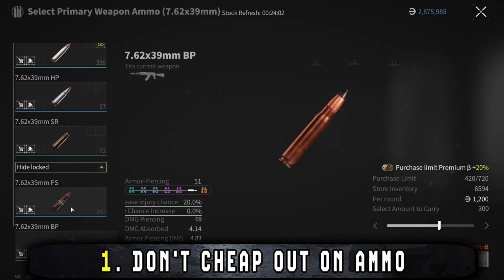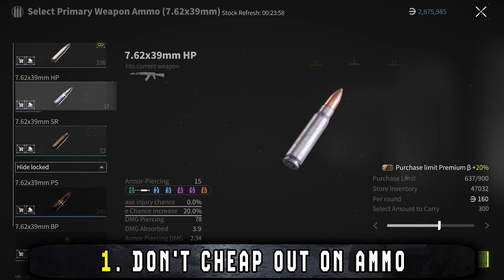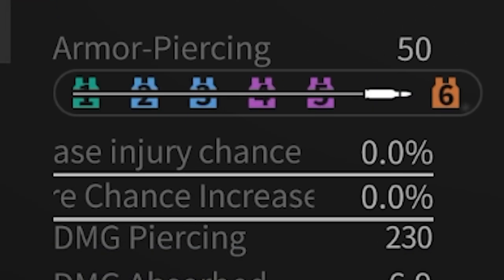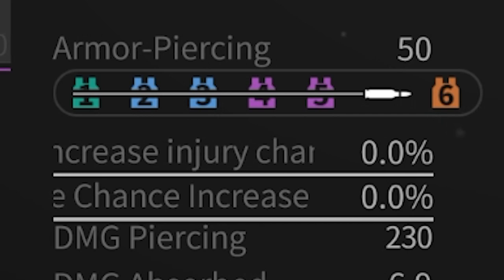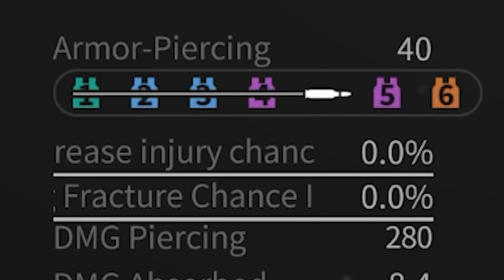Ammo. One thing you shouldn't cheap out on in Lost Light is ammo. Having good ammo can and will be the difference between life and death. Pay attention to the penetration damage of the ammo you buy — the higher the penetration damage, the better your ammo deals with higher level armor. It also shows which armor classes it will penetrate.